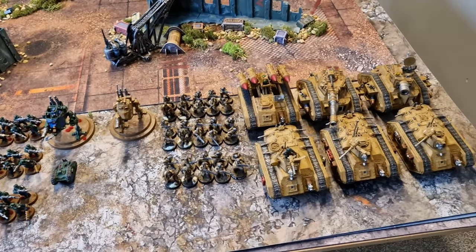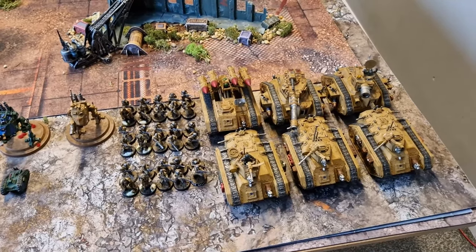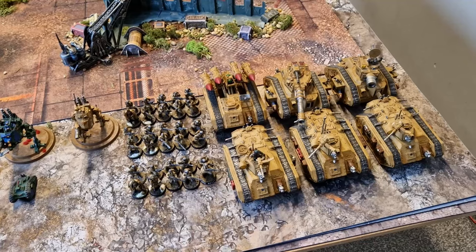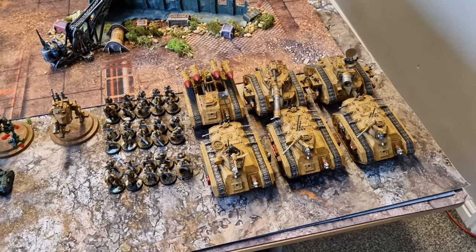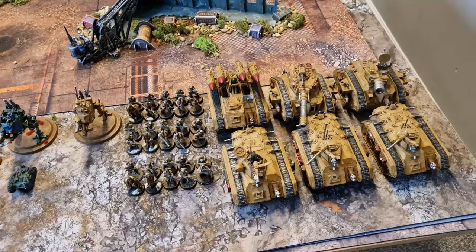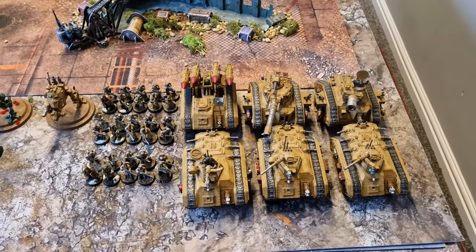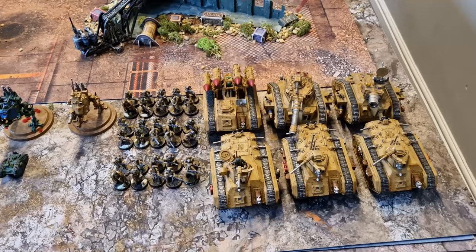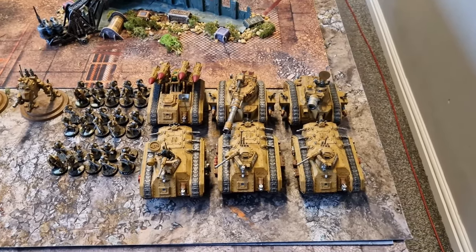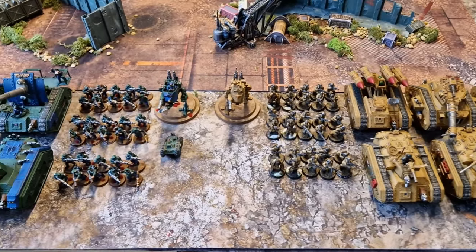As we mentioned, their firepower isn't negligible — you can't just ignore it. When you've got three Chimeras on a flank, all shooting you down with Heavy Bolters, Heavy Stubbers, two flamers out of the firing deck, a whole bunch of lasgun shots, and then three Hunter Killer Missiles — that can actually do real damage. In one game versus Death Guard, three Chimeras combined their firepower and were able to bring down a baby knight, a Chaos Knight Brigand.